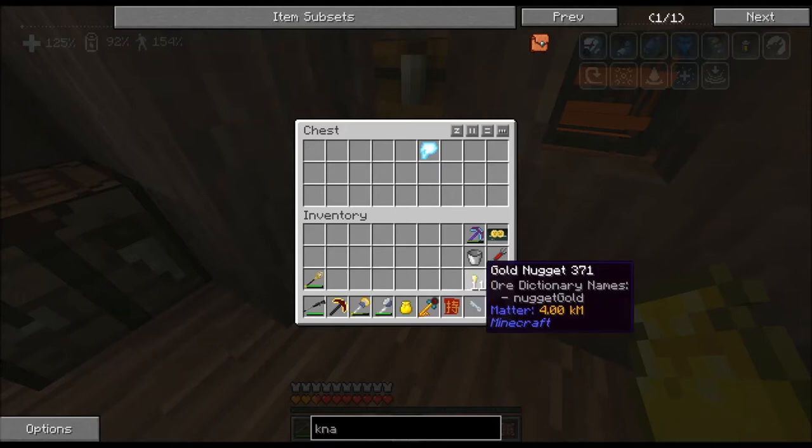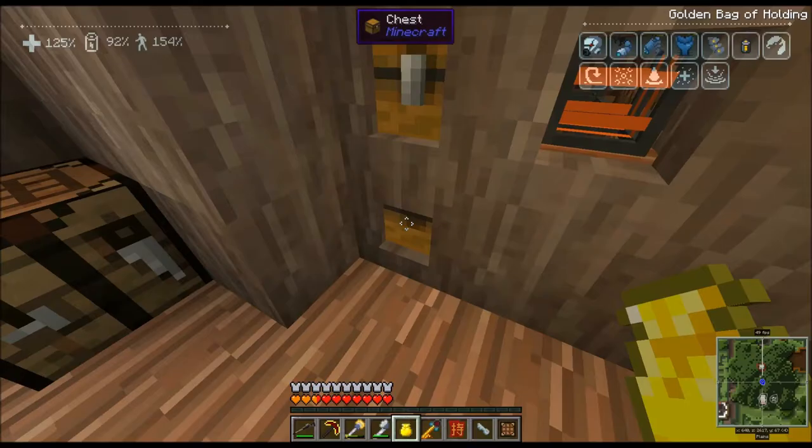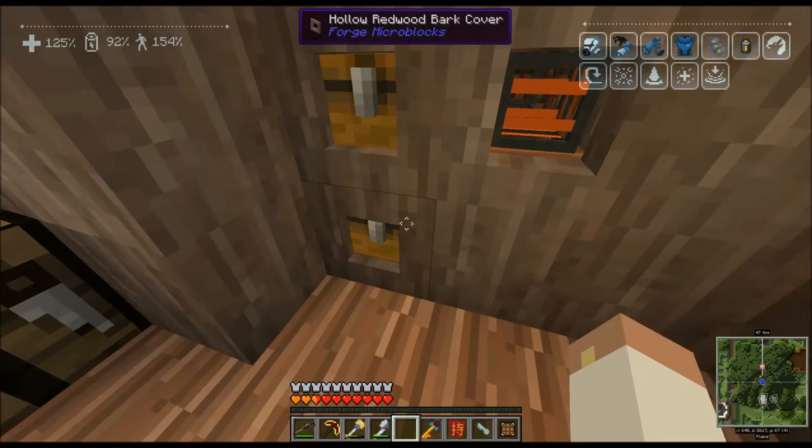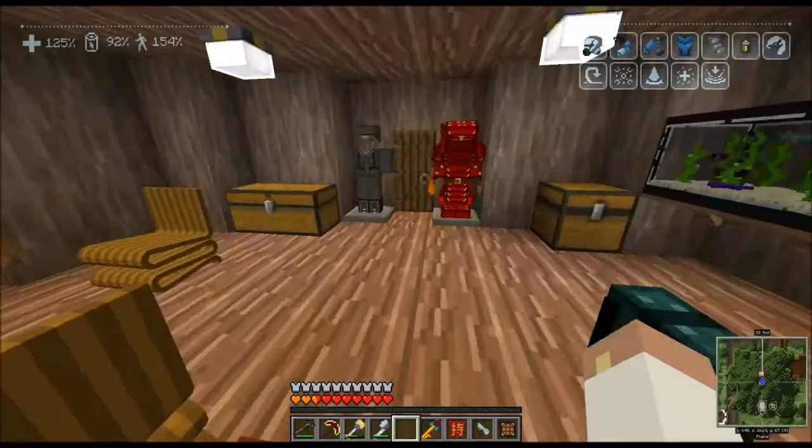I do want to take a bucket, because if we come across that liquid stuff again I want to see what it's all about — it was a really pretty color. So let's check it out. I also want to make the Abyssal Craft armor.